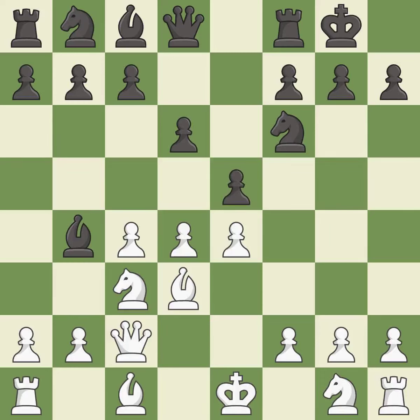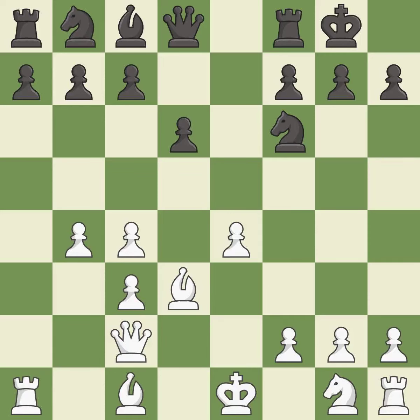This misses a better way to strike at the center with a pawn — it is an inaccuracy. The opposing bishop is kicked by a pawn and must now move or be captured. It is best. The pawn is now passed because it can no longer be challenged by opposing pawns as it tries to promote. It is good. This is the only move that works — it is a great move. This is the only good move — it is a great move. This misses an opportunity to develop a knight off its starting square — it is an inaccuracy.